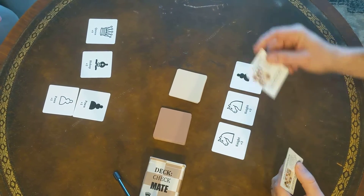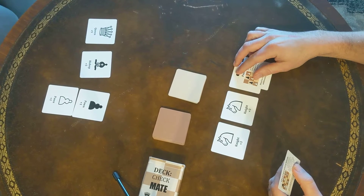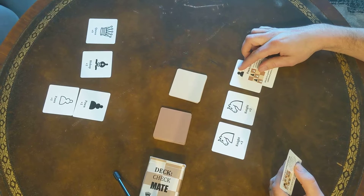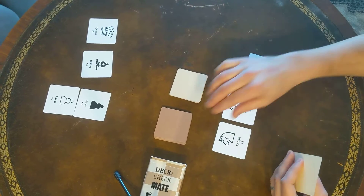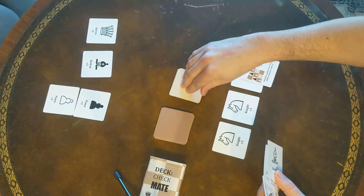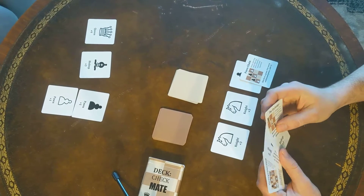I'm going to play a pawn, and I'm going to play here pawn chain. If I get to put down additional pawns, they'll be worth more than just the base points of one. I'm going to take two piece cards and an action card.